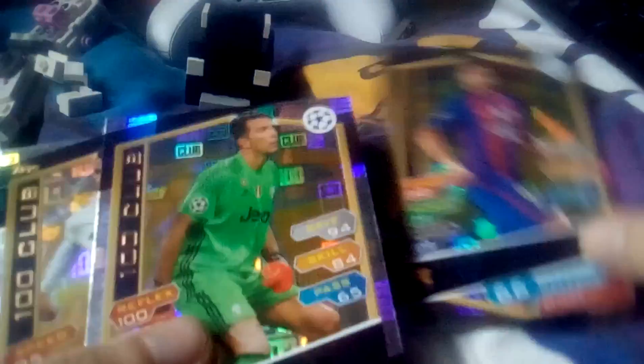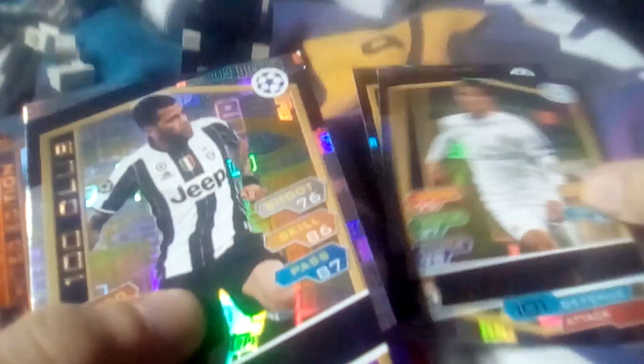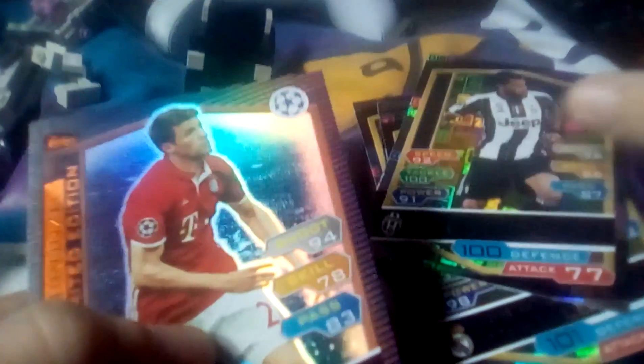First of all, I'm going to share with you probably the least important thing at the moment. The tacticals I got in my last seven packs — I packed a Suarez, a Buffon, Ronaldo, Dani Alves, all those are 100 clubs, and then the bronze limited edition Thomas Muller.